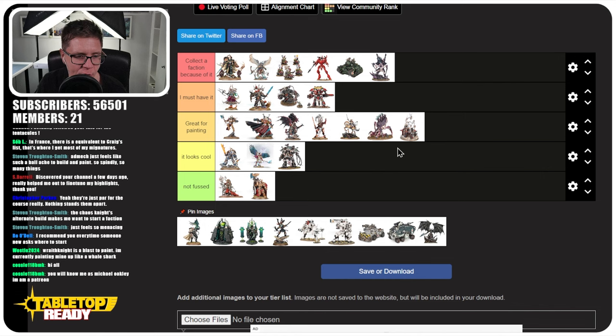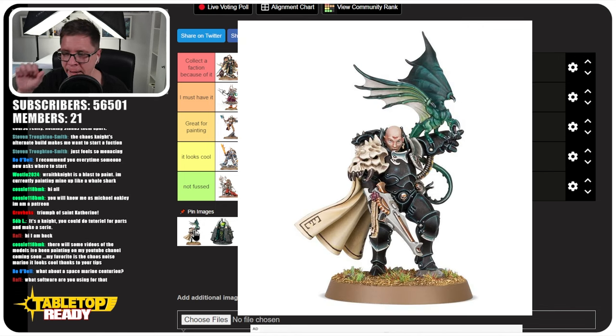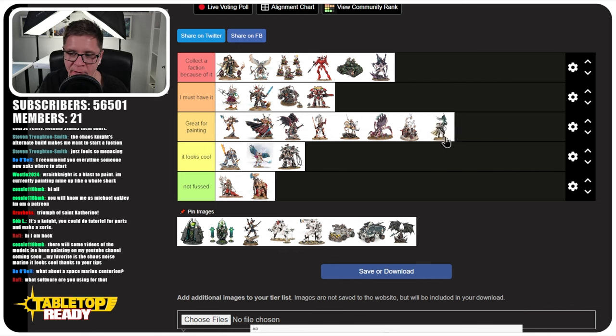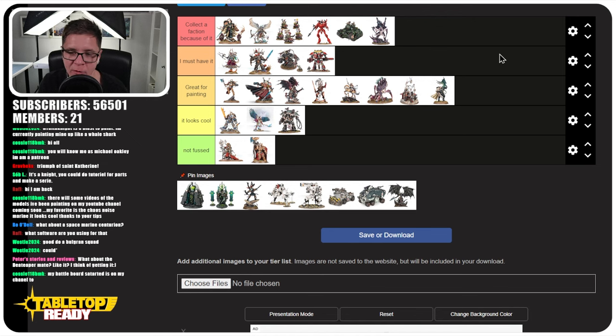This next one is a token miniature for the Agents of the Imperium. I don't think they've fleshed out the Agents of the Imperium range enough to really compete in this tier list. But it would be a nice miniature to paint just because of the uniqueness in its details — I think it'll be fun to paint, if I ever got around to it.